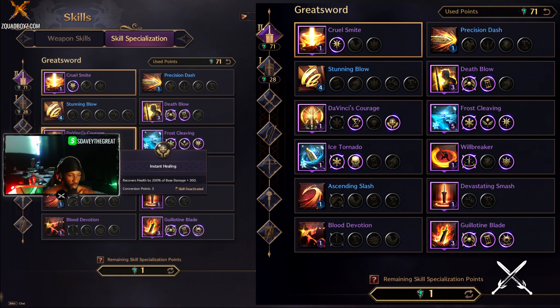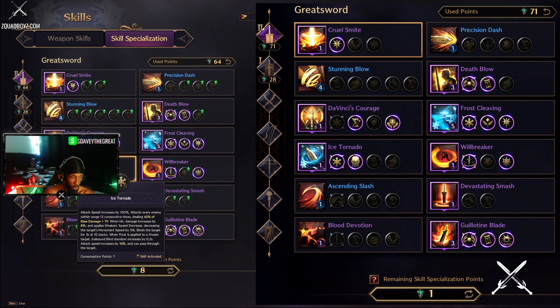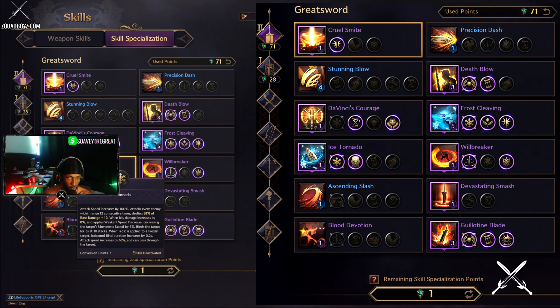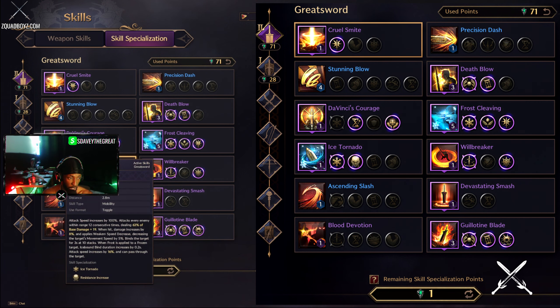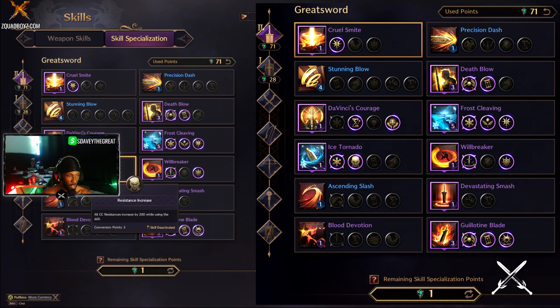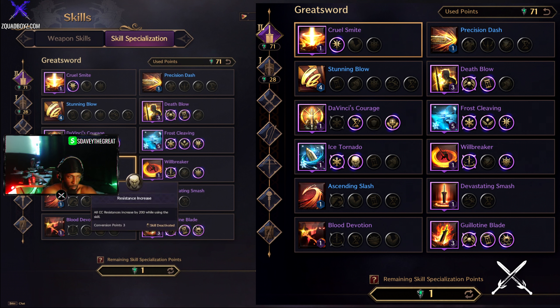It's only three points to add into Da Vinci's Courage — you can substitute it to something else if you feel like it, but I find it most helpful there. Next we have Ice Tornado, which comes from Devastating Tornado — this applies a bind after 10 consecutive hits. This skill is pretty sick. You can see me using it in world bosses, guild fights, and crazy world fights, but mostly for mobbing. It's a great PvE skill: low cooldown, great damage, and it works really well with Frost Cleaving. You can also increase your resistance while using it with the resistance increase specialization — it's only three points.